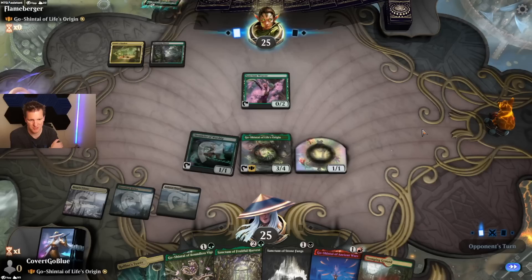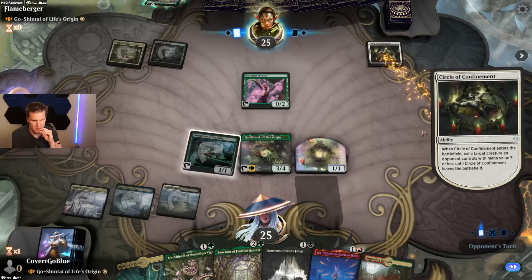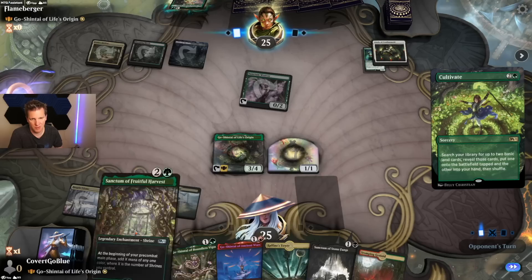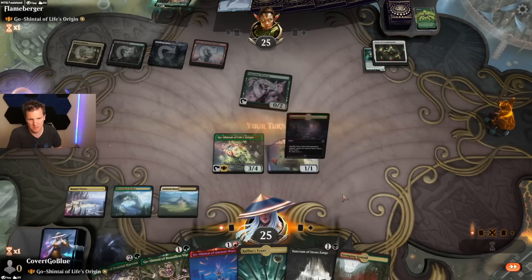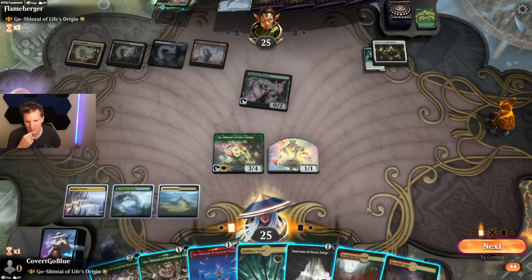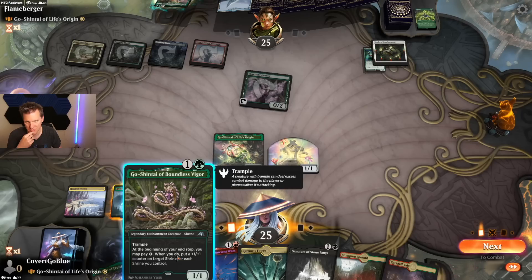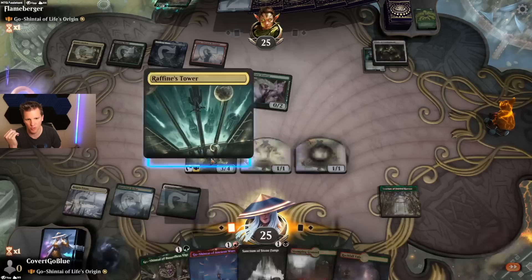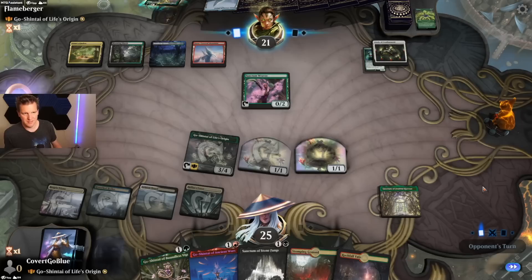They're going for my creature. Oh, you've got plenty of mana — how are we going to beat this? That card's pretty good for burning them out. We've got four mana this turn and we really want to get the Sanctum down sooner — the sooner you get it down, the more mana you end up with and these triggers require mana. This is probably the least important one. Let's go for Sanctum of Fruitful Harvest so we have more mana next turn.